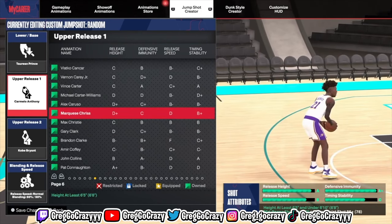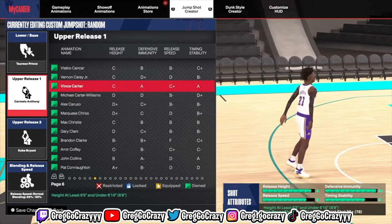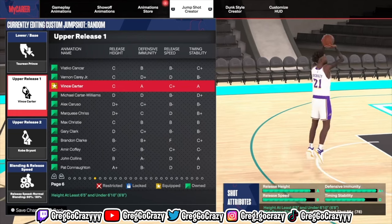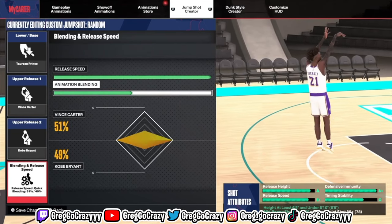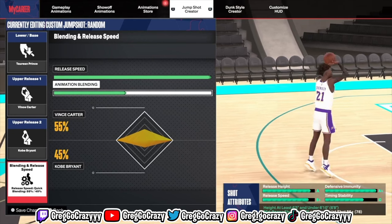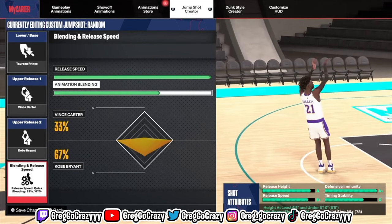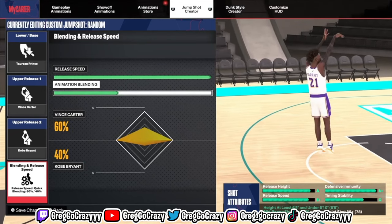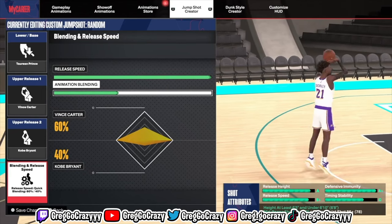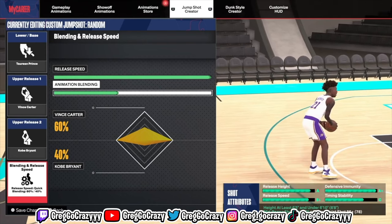The second part of finding your own jump shot is choosing the upper release one and the upper release two. This is a key step, but what YouTubers do is usually they pick the best grade — they try to get A+, A+, A+. When finding your own jump shot, you really don't have to do that. I created this jump shot just that quick.